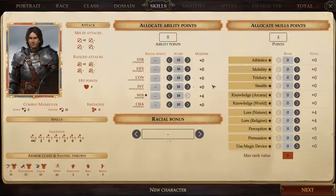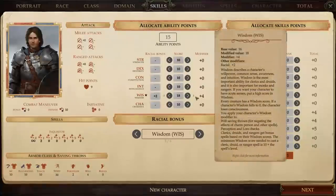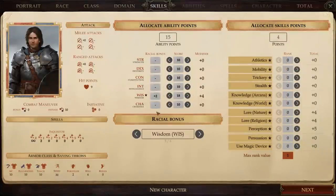Our most important attribute is Wisdom. We could raise it to our racial maximum of 18 for a +4 bonus to all Wisdom-related actions, but that would use almost all our ability points. Instead, we'll bump Wisdom down to 16, then choose Wisdom as our racial bonus for being human — that way we still get the +4 ability bonus, but we've freed up several points for other attributes. We'll drop a few points into Charisma, which won't help in combat but will help when dealing with NPCs.